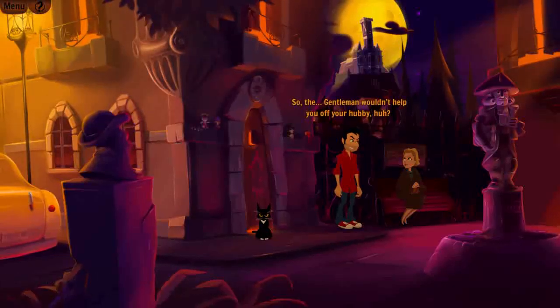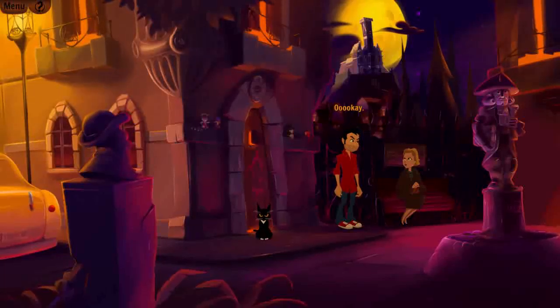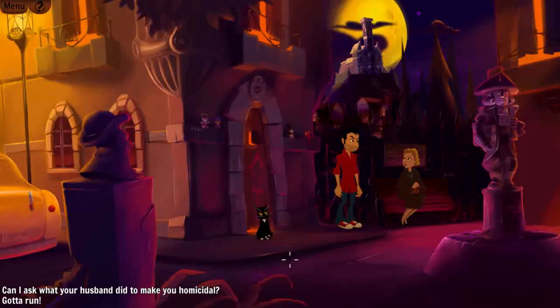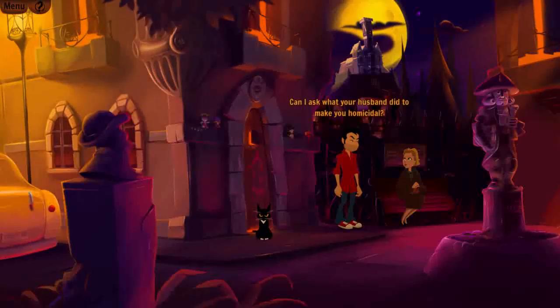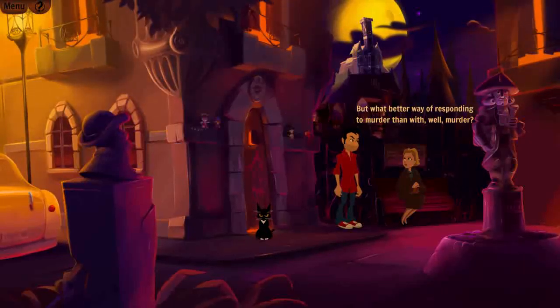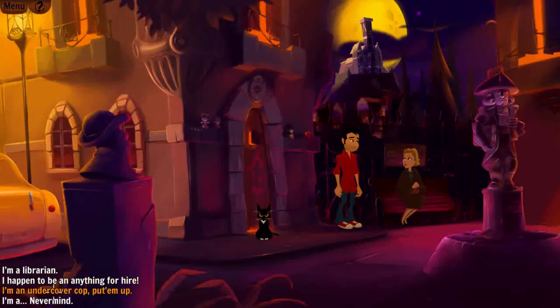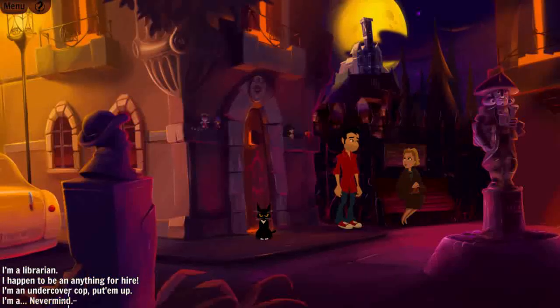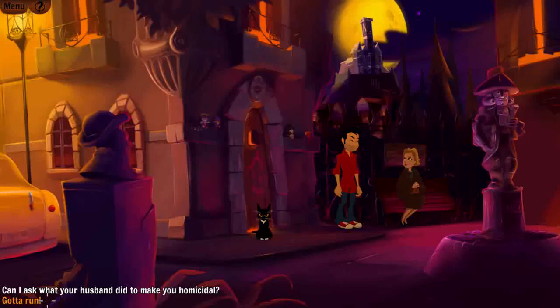I probe further: 'The gentleman wouldn't help you off your hubby?' Something about not doing literal harm. Margo explains: 'I'm perfectly convinced he's trying to murder me to get my money.' — 'Wouldn't it be easier to just divorce or write him out of the will?' — 'What better way of responding to murder than with murder?' — 'Ugh, I'm never getting married.' She asks if I'm a gun for hire. 'I'm a librarian.' She says she's gotta run. I say run, so she does.